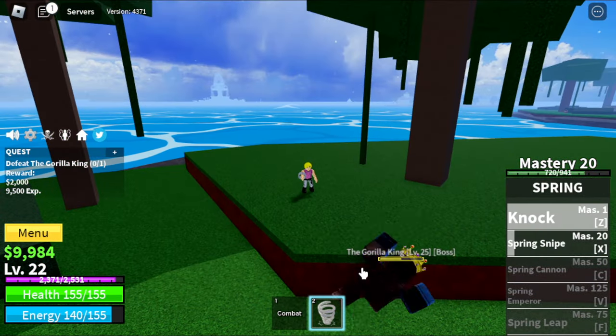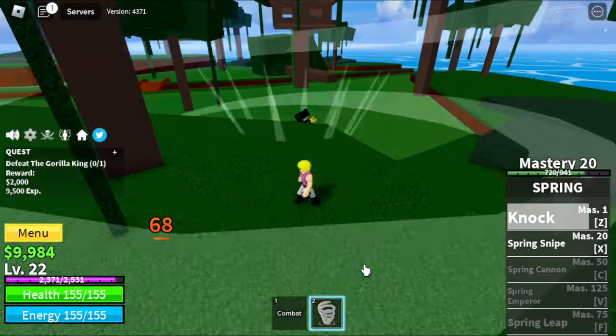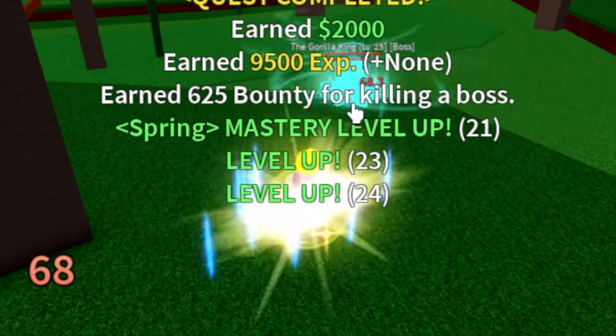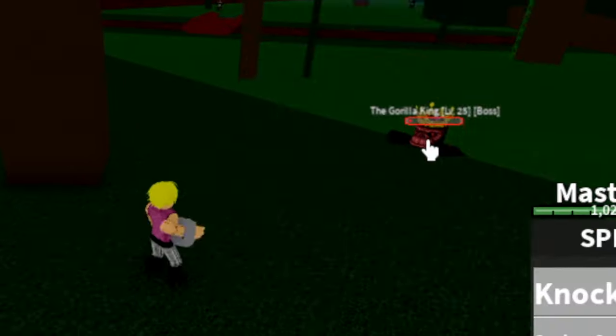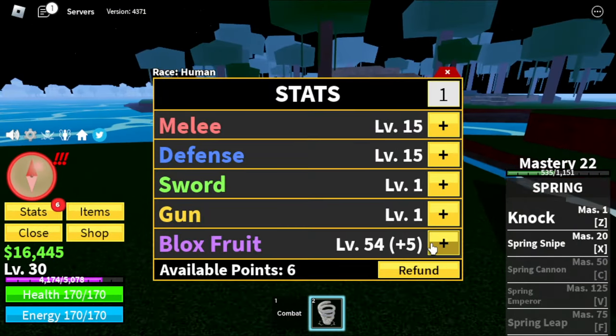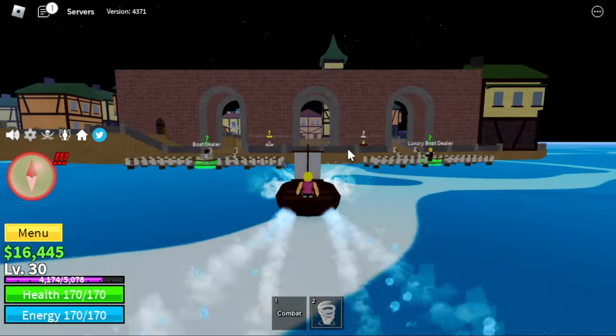Use the high ground when defeating this boss — it cannot damage us as long as you create distance. Keep on defeating this one. Target here is level 30. Stat check: Melee Defense 15, Block Fruit 60. Next up, Pirate Village.